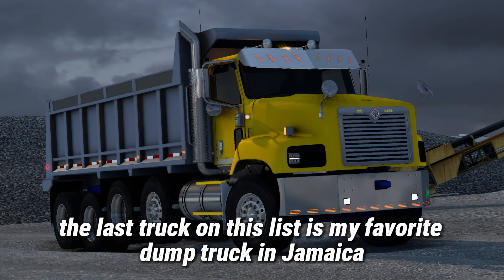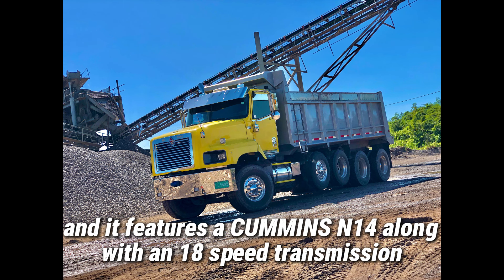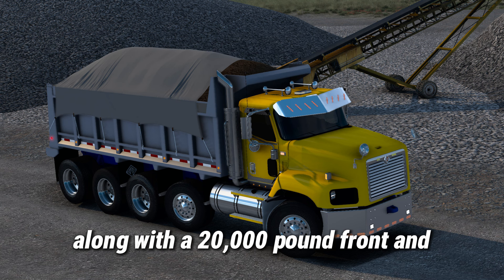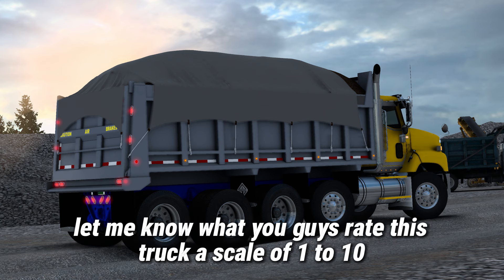The last truck on this list is my favorite dump truck in Jamaica — this International Paster dump truck, owned by Sand Depot. It features a Cummins N14 along with an 18-speed transmission, a 24-series New World rear end suspension, a 20,000-pound front end, and a 20,000-pound drop steer. Let me know what you think about this build and what you'd rate it on a scale of 1 to 10. That's it for this video — let me know what you thought and if you'd like to see more videos like this in the future.